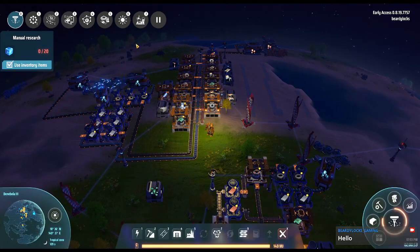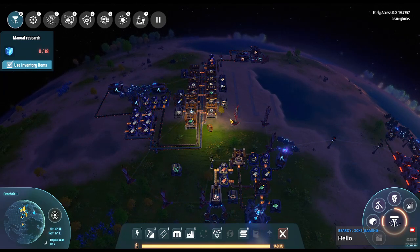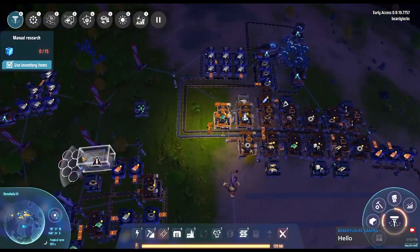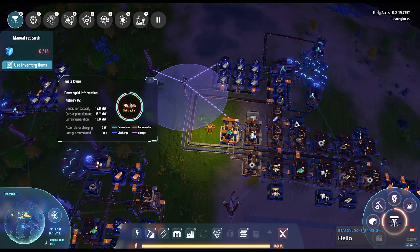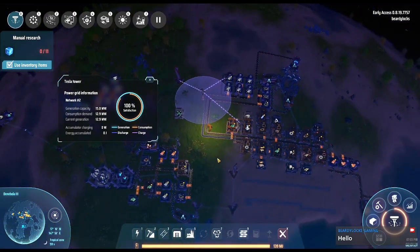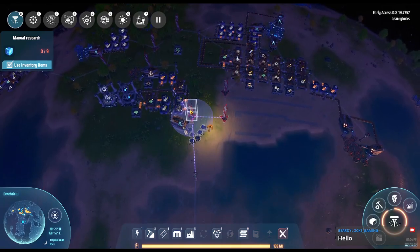The first priority is to sort out power. You can see the lights on all the buildings flickering on and off. Clicking on the power pylons tells you how much you're generating and how much you're using — it's between 11 and 15. We just need to solve that power situation before we can do anything else.